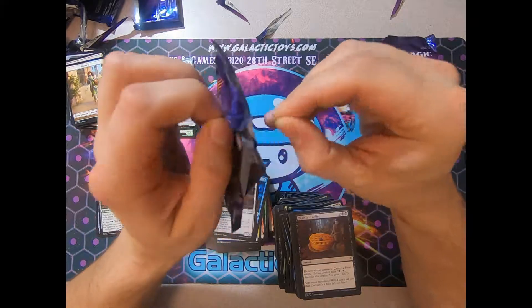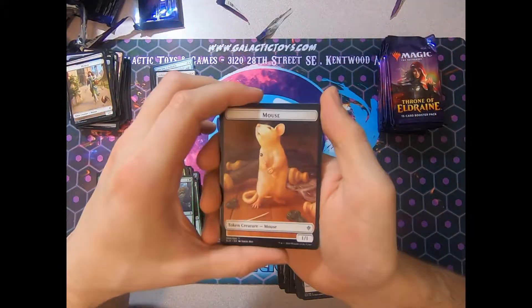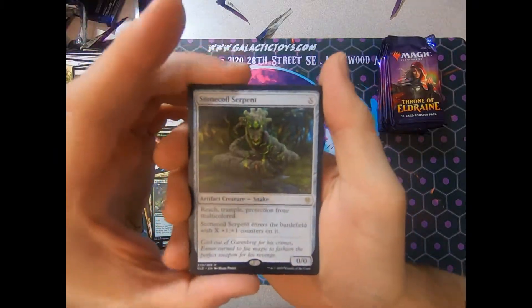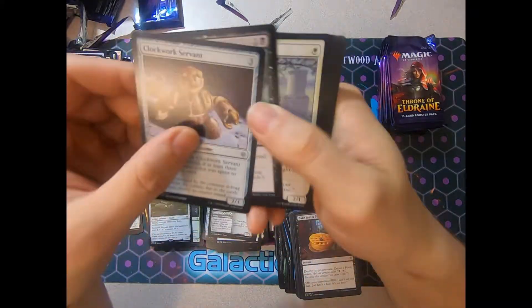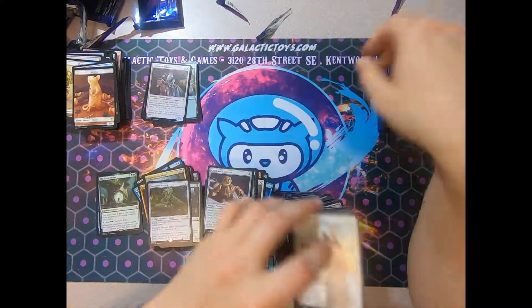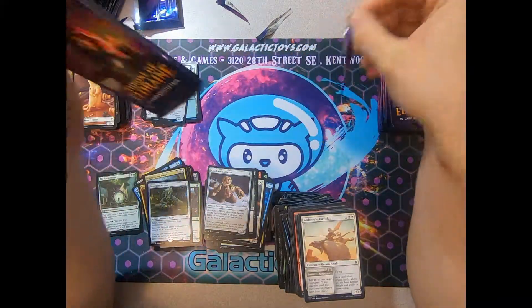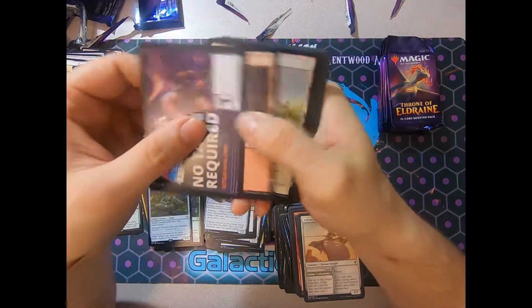I really do like these new perforations — they make the packs opening so much easier. Of course, I just accumulate even more garbage at a faster rate. Stone Coil Serpent — slots into anything. Solid card. I think it will make some sort of an impact. Definitely playable. It's no Hydroid Krasis, but it's still pretty sweet.